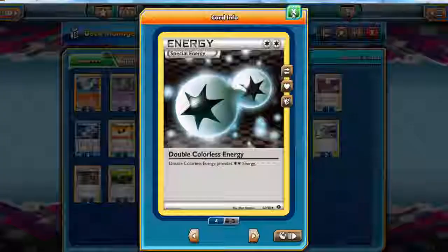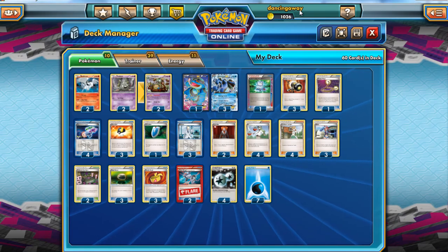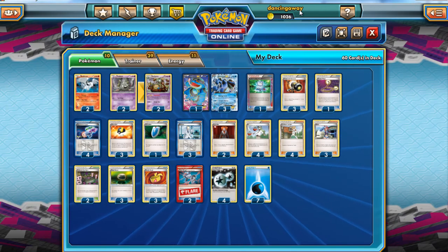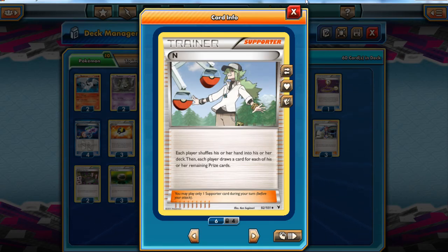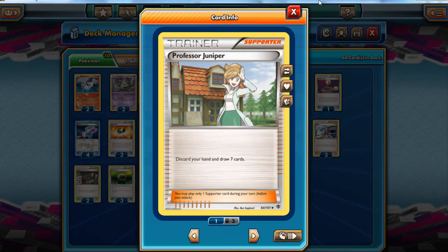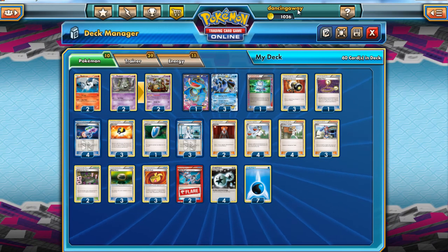In terms of the energy, we've got four Double Colorless because it's amazing, and seven Water Energy because from my testing that is the lowest I've been able to get away with. In terms of the supporter line, we're playing four N because it's amazing, and four Juniper because it's amazing — they're the two best supporters, and we play four of each in pretty much every deck.